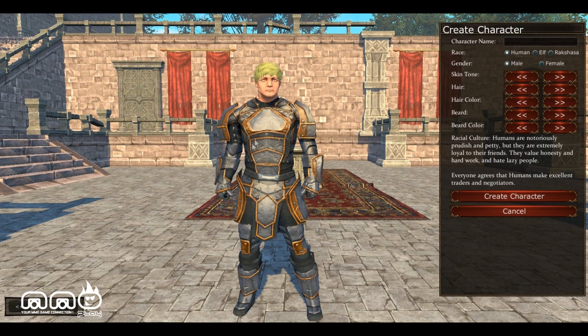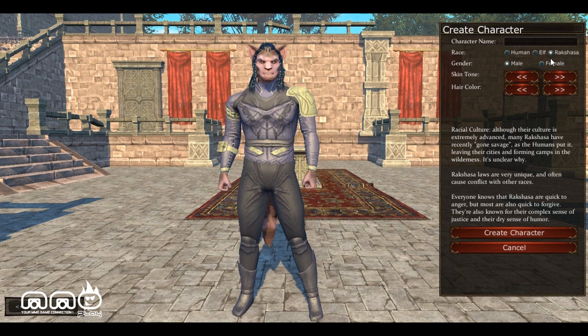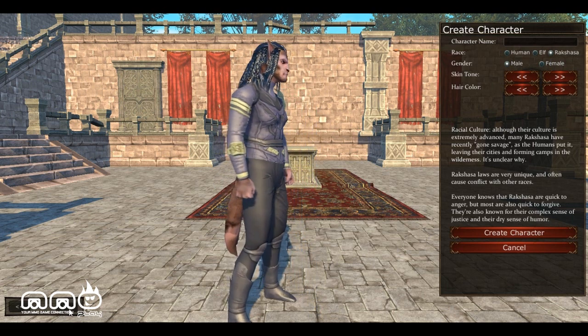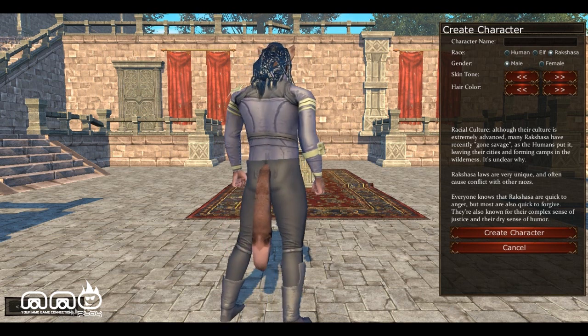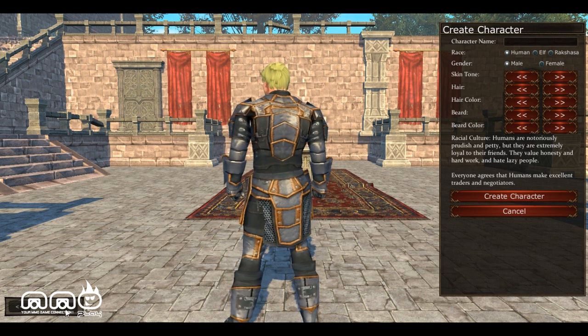It does sound pretty interesting, so let's go over the character customization really quick and hop right into the gameplay. There's not a lot to it, but there is some character customization, which is nice to see. We have different races we can pick from and different facial features to customize our character and make them look unique. The races are Humans, Elves, and Rakesha — I believe that's what they're called, forgive me if I'm pronouncing it wrong. They're kind of like a fox class with a tail and ears. We're going to go ahead and pick Human, and I really like the armor these guys are wearing — they look pretty cool.